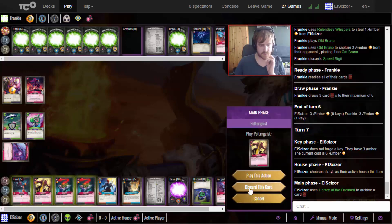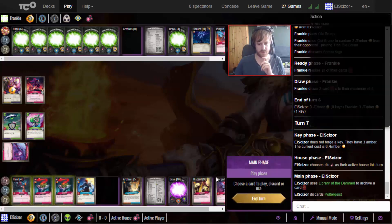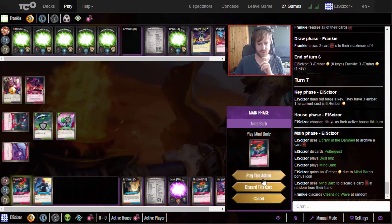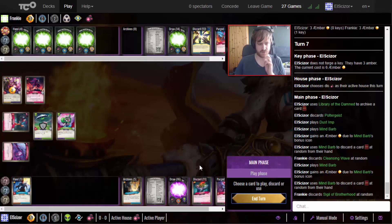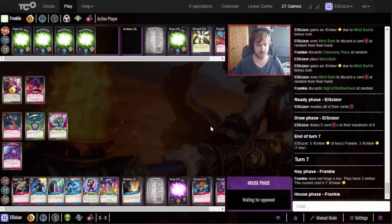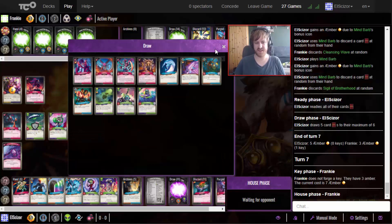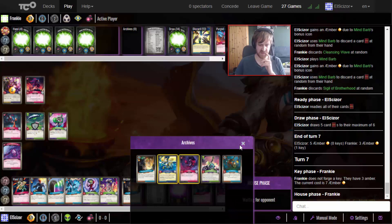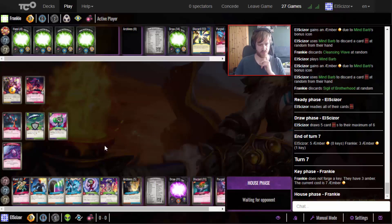Discard the Poltergeist because I don't want to destroy my own stuff. Play this and then make the opponent discard two cards - Cleansing Wave and Incision of Brotherhood, which is pretty nice, both from the same house. Now we are getting close to the point where we want our Library Access. We definitely want it soon because we're getting a lot of Logos stuff in hand. Go with Mars again next turn if the board stays like this.